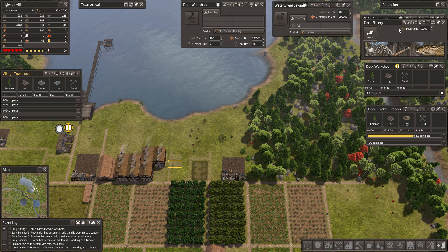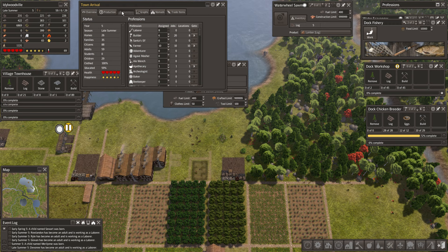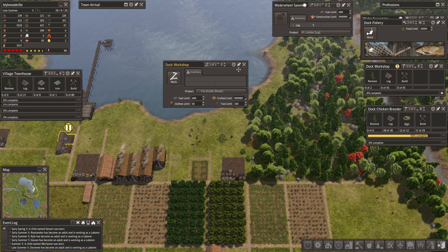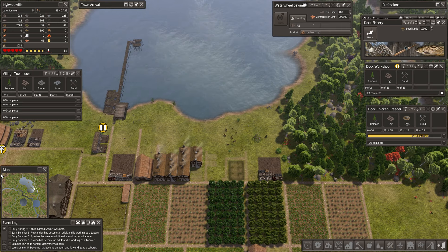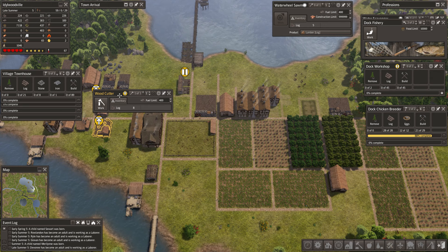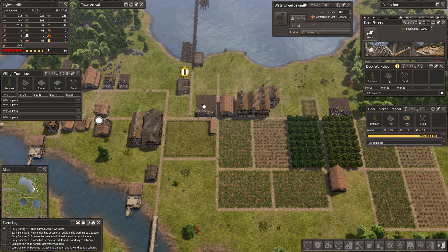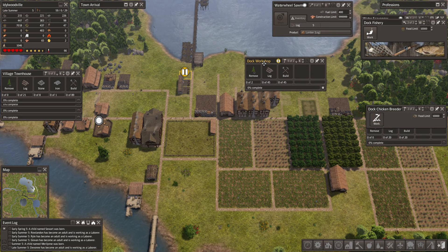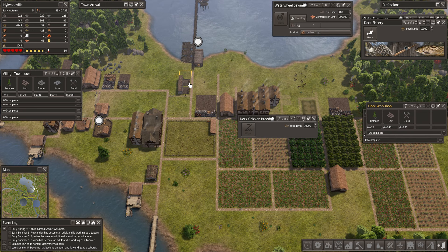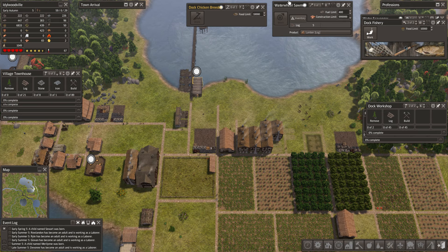We've got a couple extra. Let's get the dock workshop. Where are we on reeds? Let's go fire bundles again. We'll have to worry about firewood. Where are we on firewood? It's 400 firewood — you're maxed out. I can take you down to one. Actually, I could probably shut you off now and save our wood. Yeah, let's shut you off for now. We'll see if we can survive on a couple. Let's get this dock workshop building as well. I think you're making fire bundles. You're making survival coats — we'll need another one making fire bundles. Alright, back to our reed project.